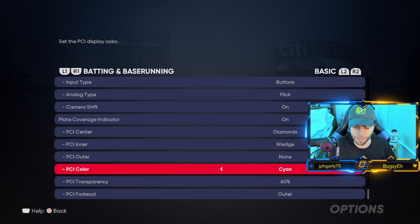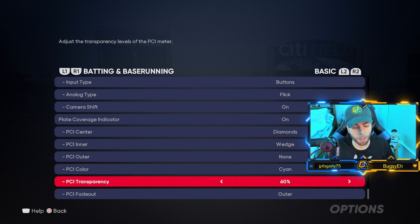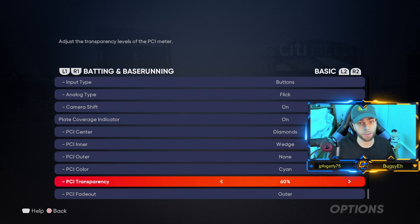Color: Cyan — this is preference, but I like Cyan. I think Cyan or Yellow are the two best; they're the easiest to see and I think they work the best — but again, preference. Transparency: 60 — preference once again, but it works for me. I'm a top 10 lifetime player with The Show 20 and I'm killing it right now in 21 in ranked.